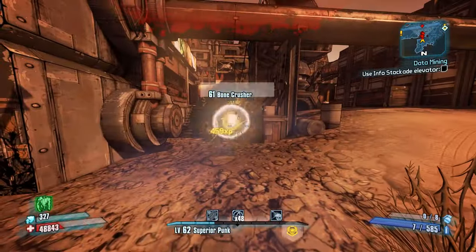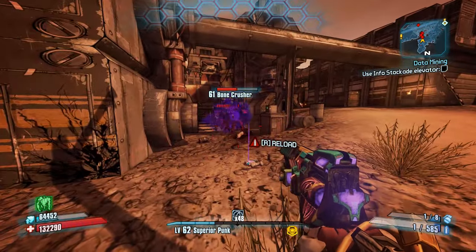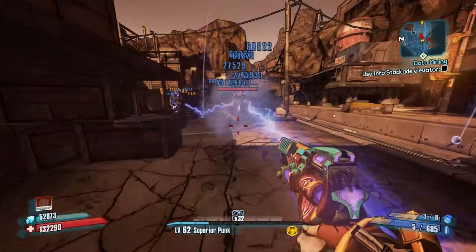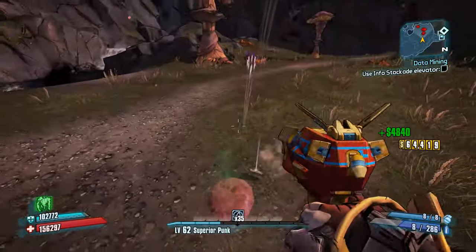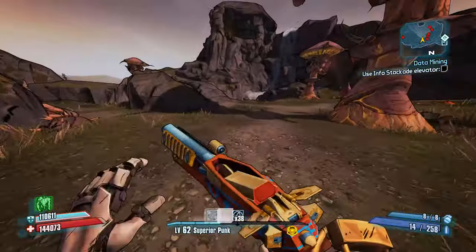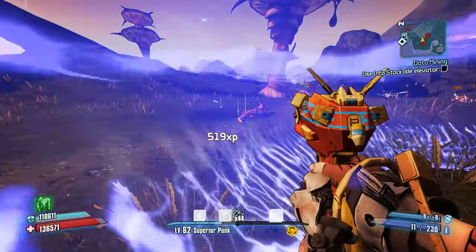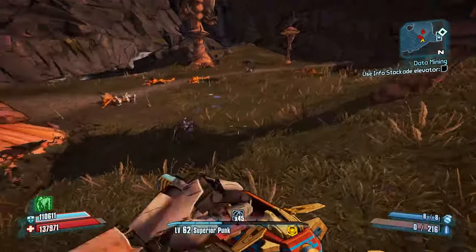Grenades are often used in tandem with the Grog for healing. Because Fastballs are so powerful, hitting an enemy with one while holding the Grog can put you at full health. Transfusion grenades or Tesla grenades also pair well with the Grog, and Transfusion grenades are great with a Turtle Shield. If you don't want to rush in, you can sit back with the Fibber and a Bee and shoot the floor and walls and things will probably die. As long as you continue to upgrade your Bee, you can use your level 50 Fibber all the way to 80, but it will be useless the moment your Bee goes down. Don't forget to slag things.